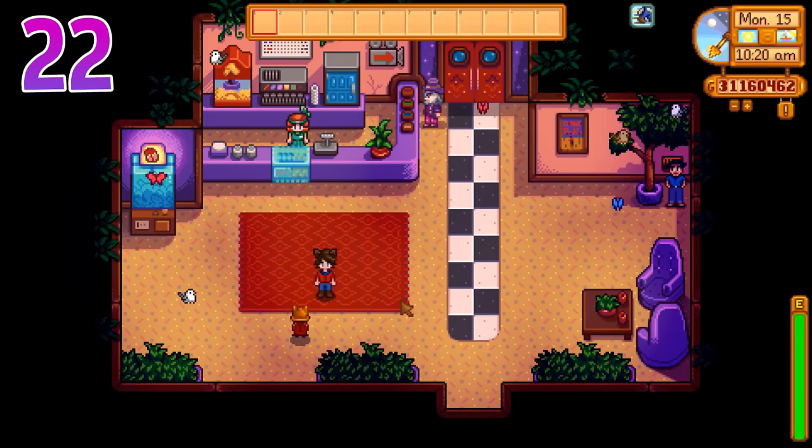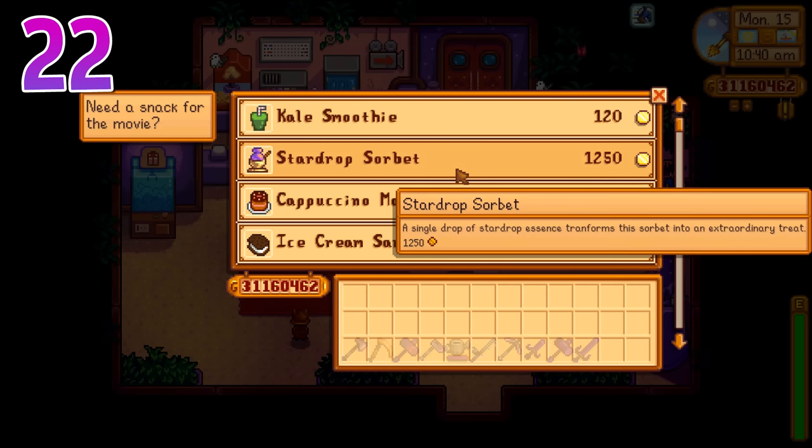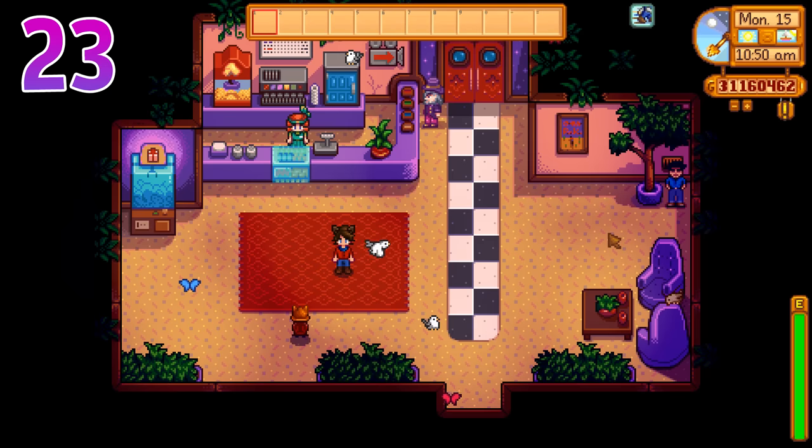When trying to get your friendship up with everyone, the Dwarf and Sandy both love every single movie that can possibly play — they're just happy to spend time with you. Also, if you see the stardrop sorbet in the snacks menu, it is loved by every character other than Leo and Krobus. Now, if you chose the Joja route, you'll always have the option for Joja corn as a snack. While it may be comforting to always have that option, it is disliked by every single character other than Shane and Pam.